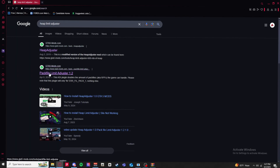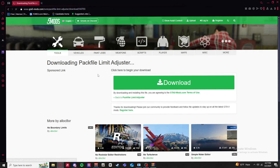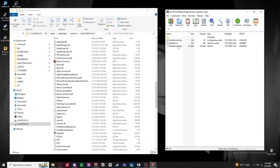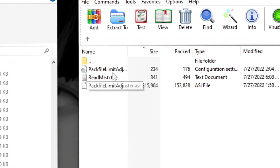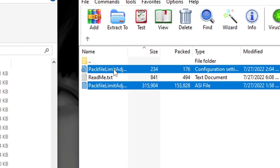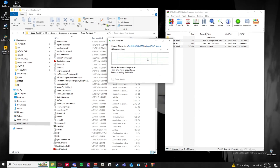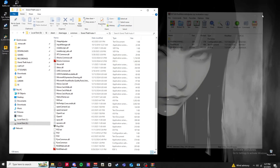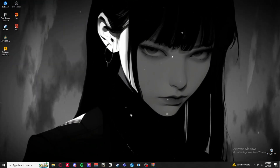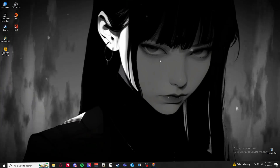The last one is Pack Limit Adjuster. Search that up or click the link. Download it, open it up, go to your main directory. Again it's two files: PackLimitAdjuster.asi and PackLimitAdjuster.ini. Control-click both, drag and drop, replace. That's all four files you need - ScriptHookV.NET, ScriptHookV, Heap Limit Adjuster, and Pack Limit Adjuster. You're now up to date and compatible to run smoothly.